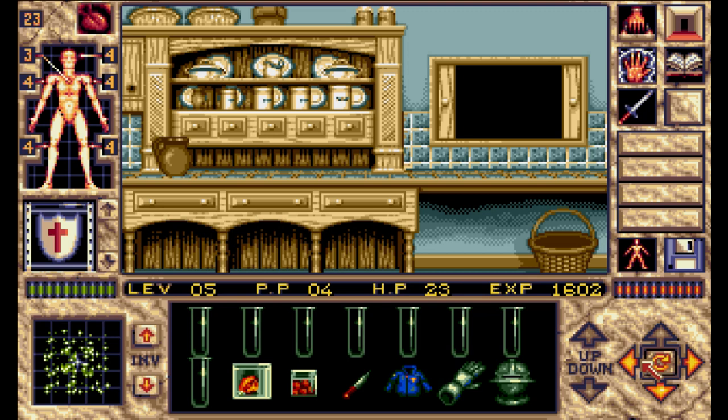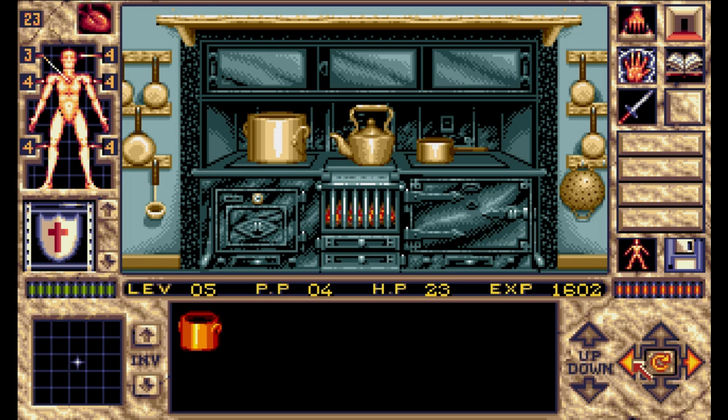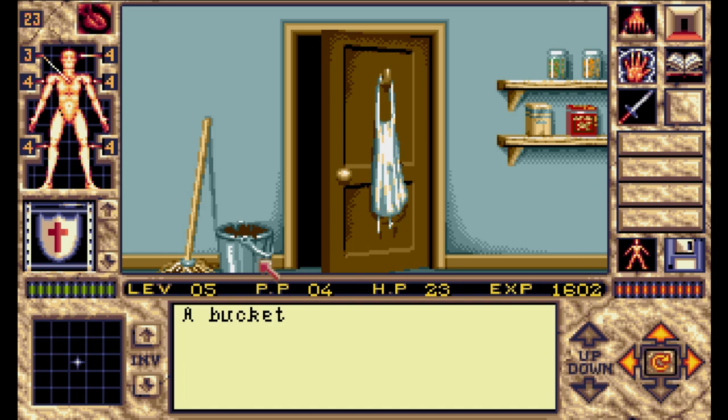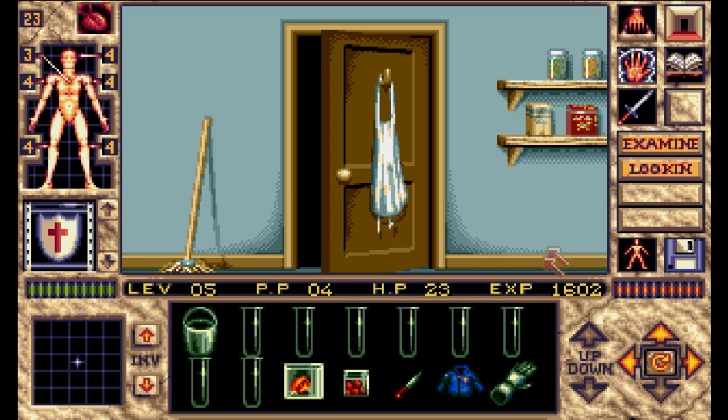All right, we're up in the kitchen. Cooking pot — we got all kinds of stuff in here. We got a lucky horseshoe but just threw it on the fucking ground. All right, I think it's time to reboot.